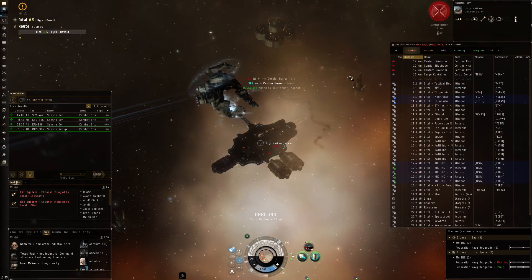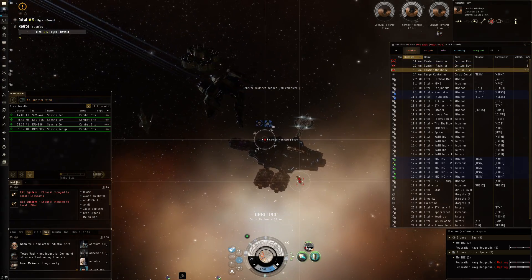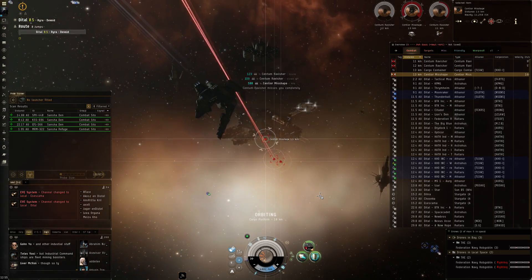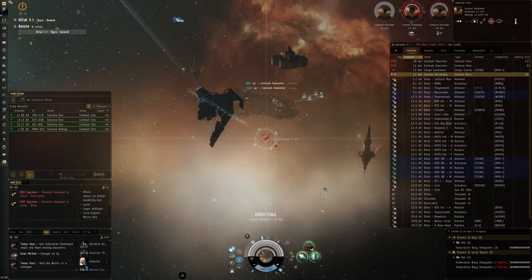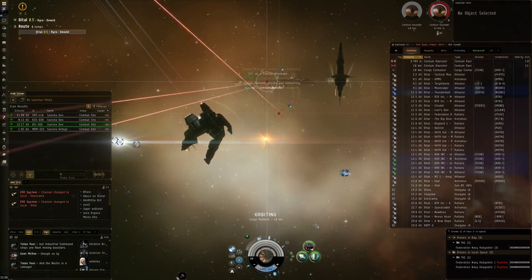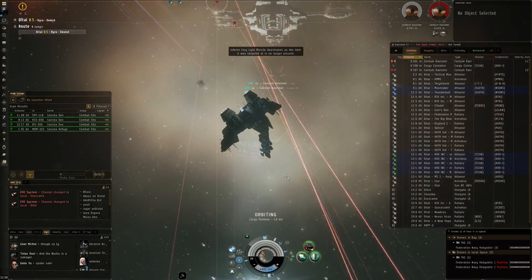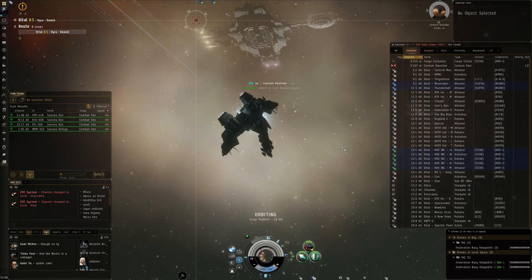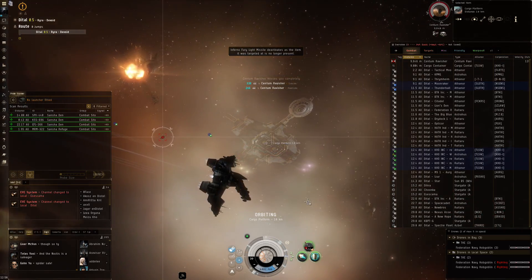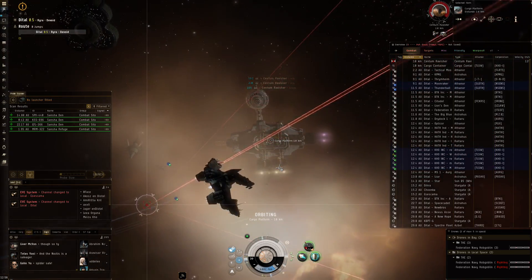Next up we've got the Centier Horror — one shot almost gone, second shot there they go. After this we get a couple of cruisers, so that becomes a better test of our potential DPS. This is once again one of those ships that is going to become the choice for that abyssal content, just like the Gila is currently the choice for solo abyssal dead space runs in cruisers. And if you ever get into battleships, the Rattlesnake is also an absolutely incredible ship for that type of PvE content.